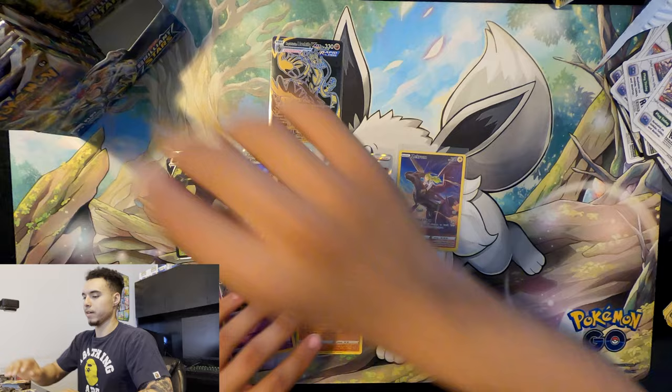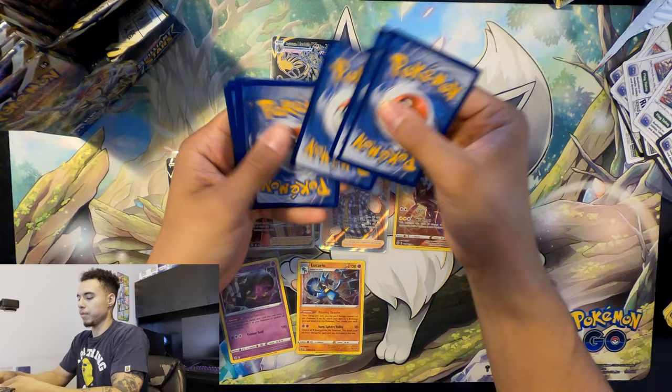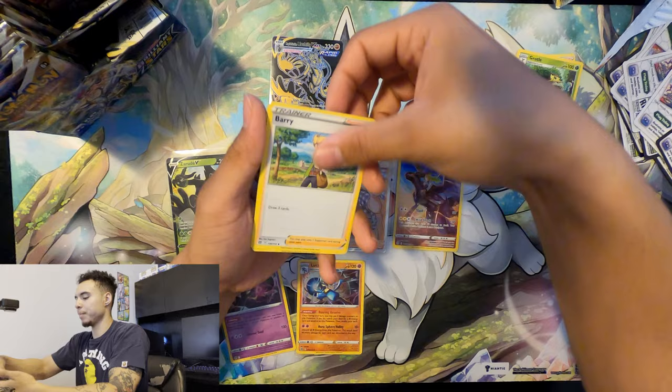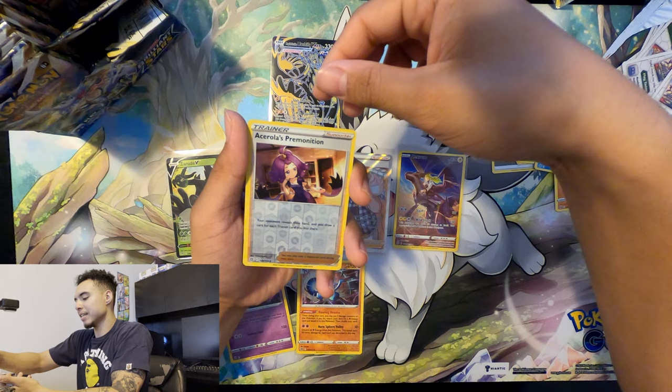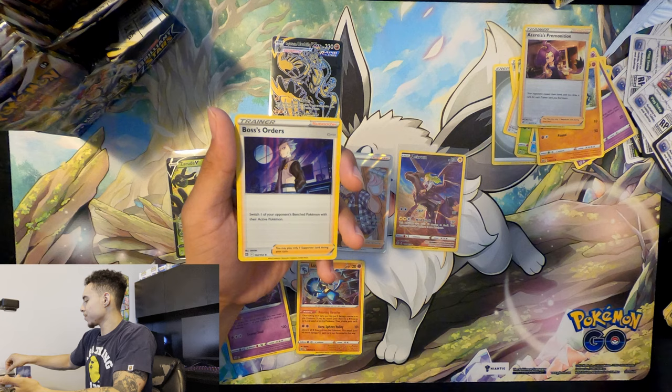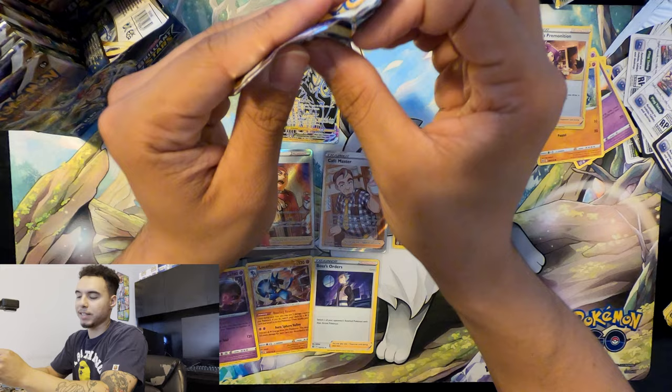Last few packs from the right side — will we get a Zard? Steel energy, Marnie's Pride, Gloria, Grotle, Berry, Cherubi, Snorlax, Corphish, Chimecho, Gallade, Acarola's Premonition, and a Boss's Orders holo! Nice — this card in the Pokemon TCG online game is so OP. Whenever somebody uses Boss's Orders on me I lose my mind. Comment below if you guys play the online game.